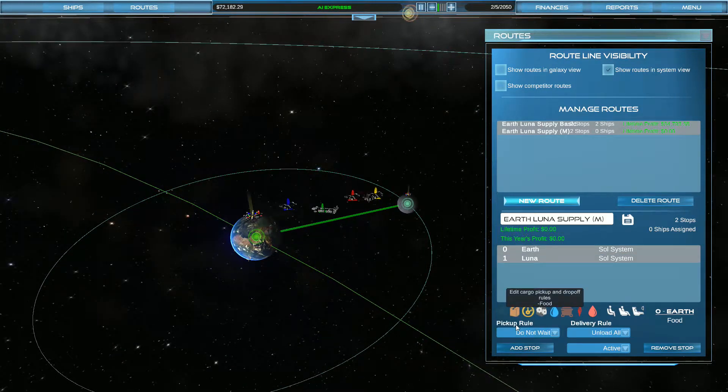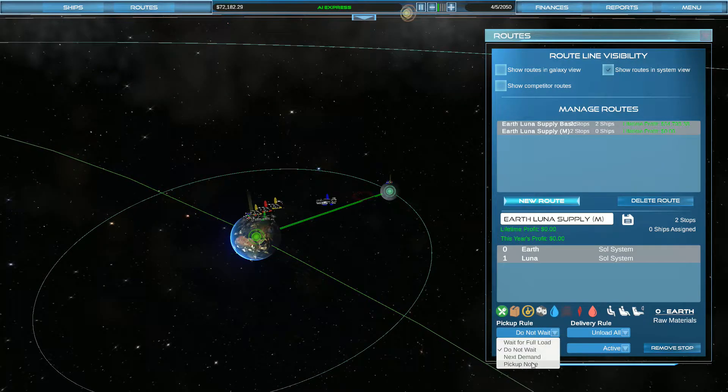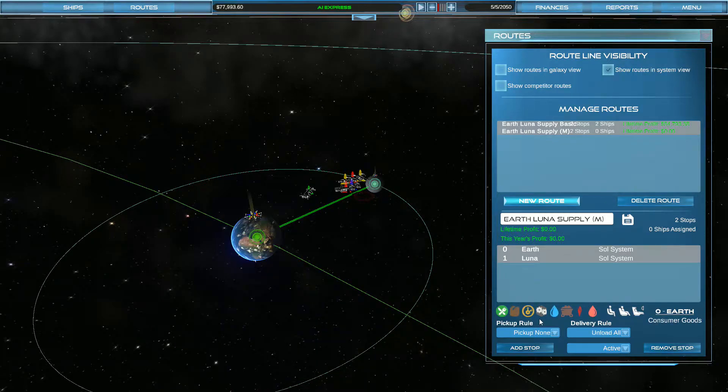From Earth we're going to bring machinery, so we'll put pickup none for all of these other goods. We could bring machinery but also some consumer goods, so let's put pickup none except for consumer goods and machinery. Then once we get to Luna we want to pick up everything. We do want rare resources, we don't want machinery or liquid, but we do want raw material.